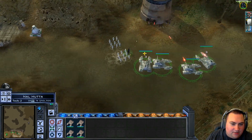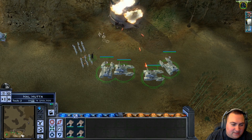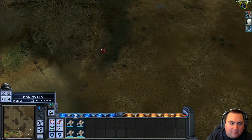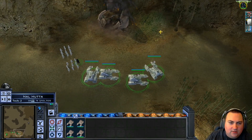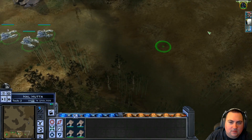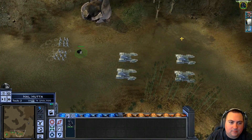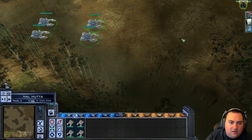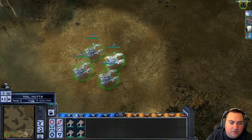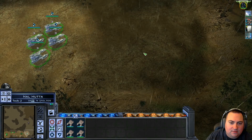So this map seems pretty linear. We're going to move east along the bottom of the map here until we capture this reinforcement point. And then hopefully we can bring in a decent number of more dudes. These tanks are really nice. I like these. They have shields too, which is rare for Imperial units.